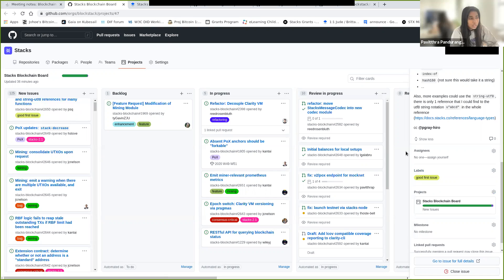Also, in SIP-2 there is no mention of the string-utf-8 type — only a mention of buff. We should probably update that. Can you open an issue on the stacks-gov SIPs repository? Sure, appreciate it.